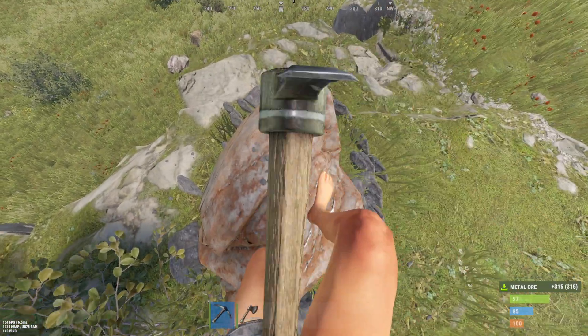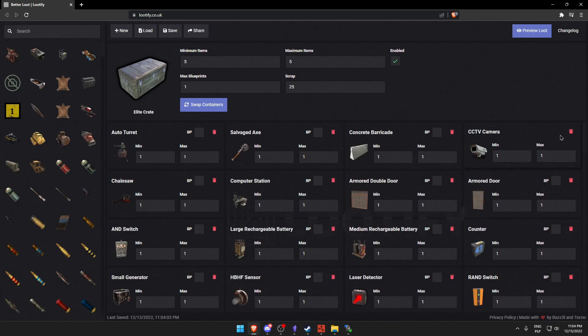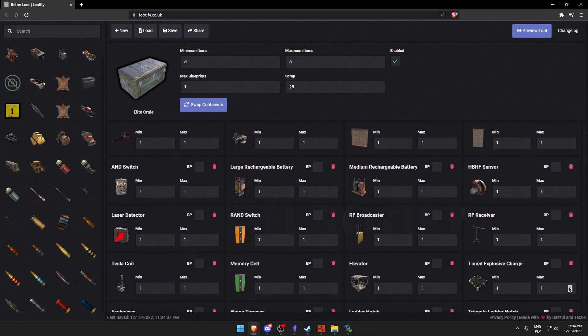One of the easiest options is to use the Lootify website. It allows you to really quickly determine exactly how many items will appear in each loot container. In addition it is really easy to use — it has a clean and simple GUI which definitely helps even less knowledgeable users in setting up the plugin.